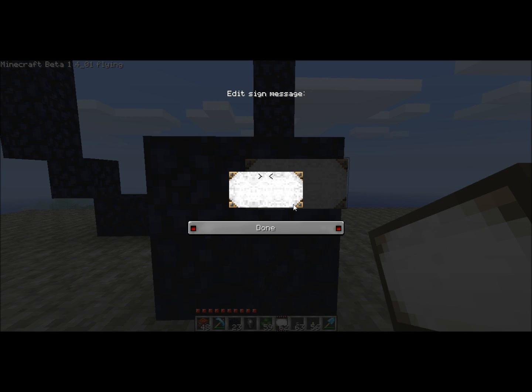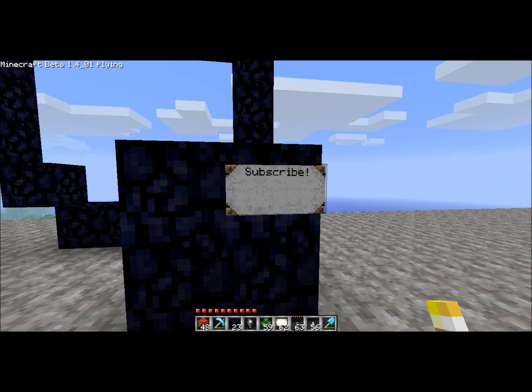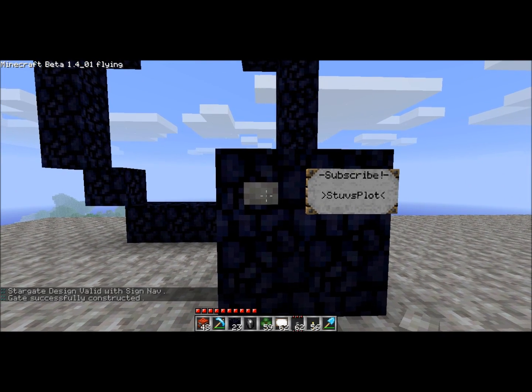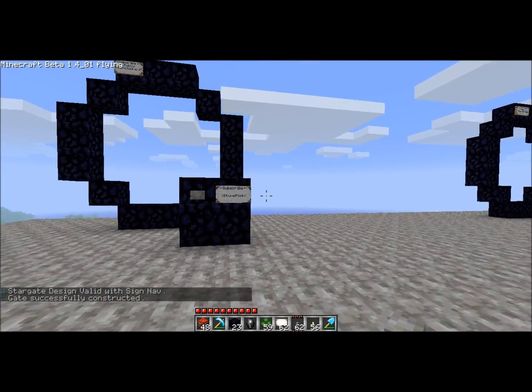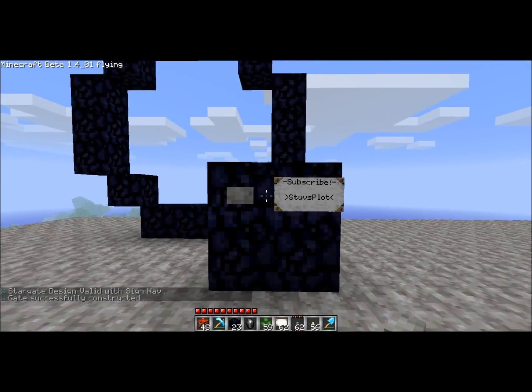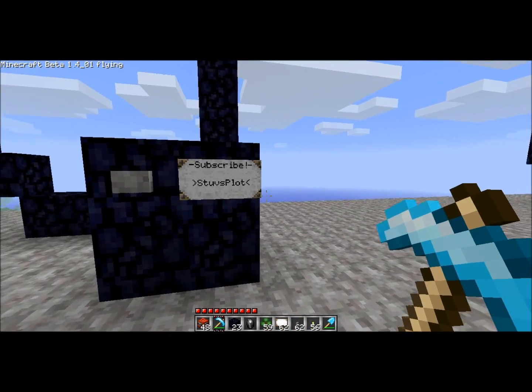You need another pillar beside it and type your gate name — let's name it something like that. Then put a button beside the sign and press it. It should say 'stargate design valid' with the sign, and then 'gate successfully constructed.' Now I can dial my plot.